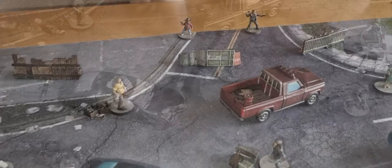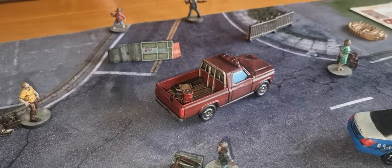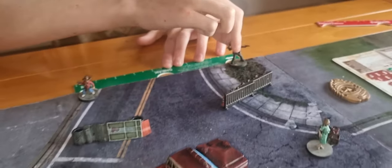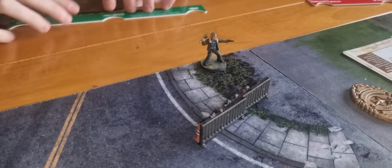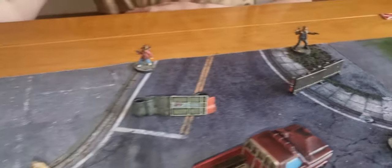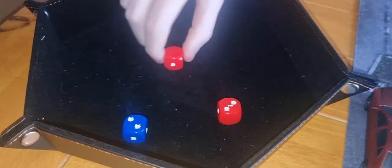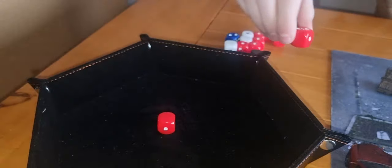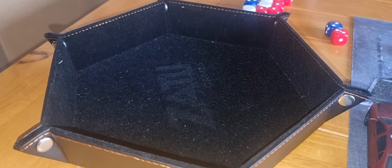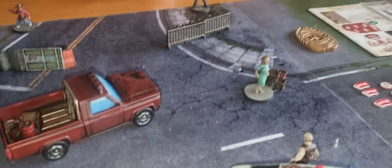Turn 1 and Rick has got the niche, so we'll activate him first. He sneaks and shoots a walker — rolling four with a headshot. The walker gets one defence die and one extra red die for shooting over a barrier. One shot, one kill — there goes the first walker.